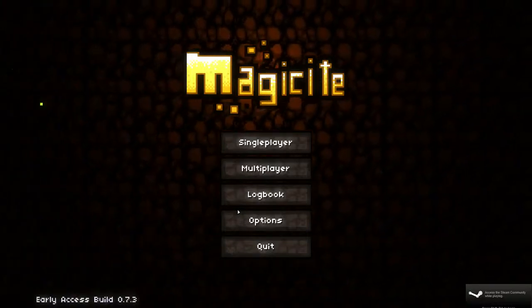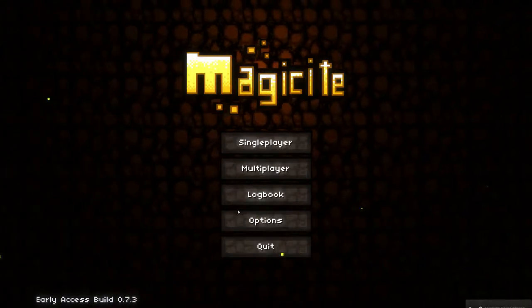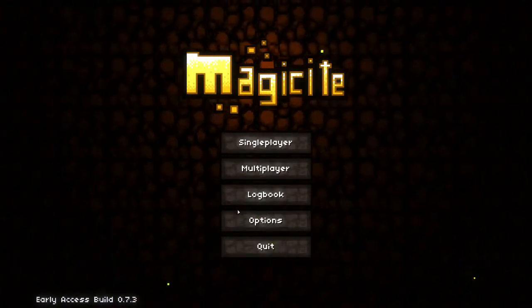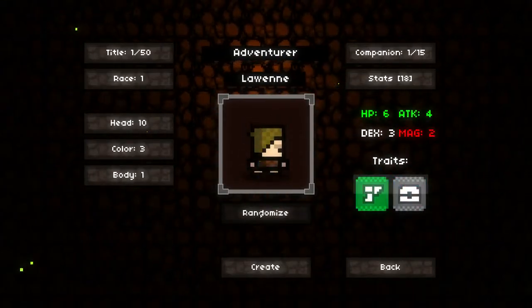Hello everybody, and welcome to Magicite. It is an early release game on Steam, $10.00. It's kind of a roguelike RPG, I guess.